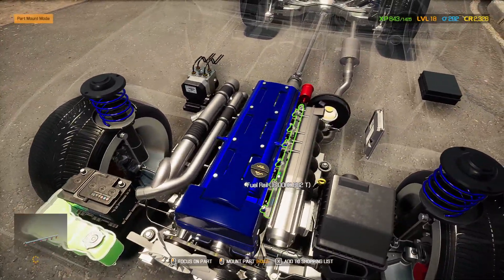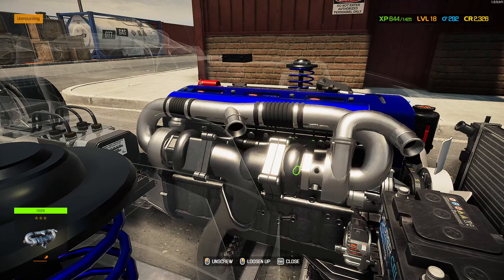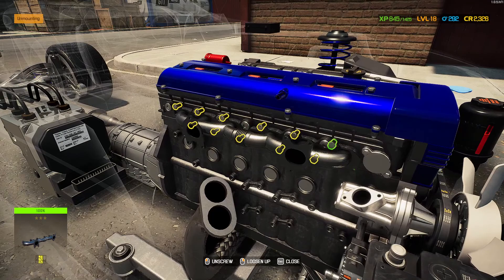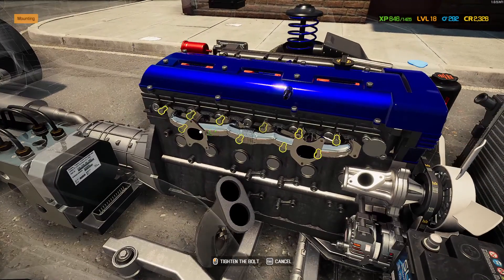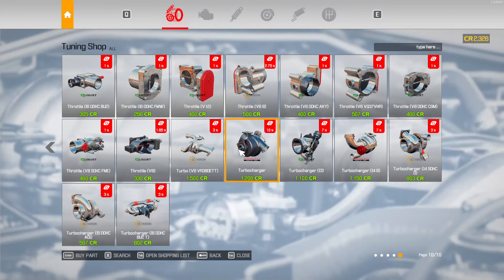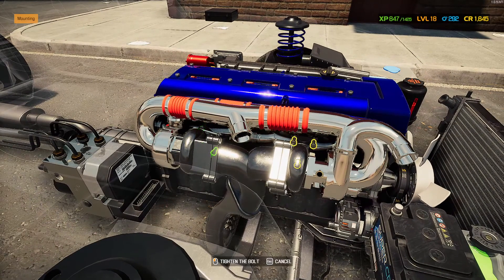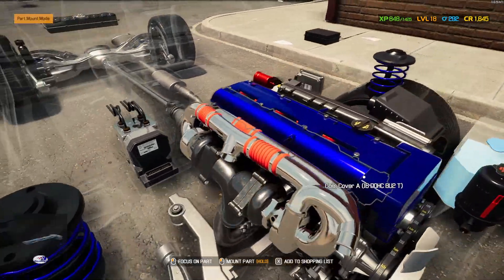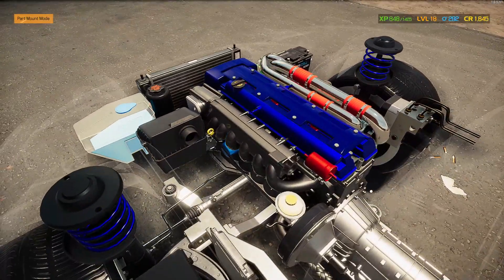Put the fuel rail back on. We need to get rid of the turbo — get the turbo off and then the exhaust manifold, because we did buy the exhaust manifold. I don't think you can buy turbos but... they do have the turbo! I'm in heaven — oh my god, that's so sexy! I wonder if you can customize performance parts. I'm getting way ahead of myself here.